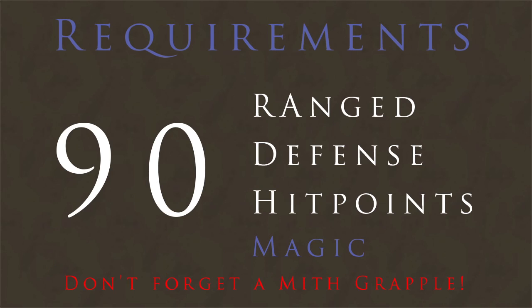My recommended requirements are 90 Range, 90 Defense, 90 Hit Points, and 90 Magic. You can't actually melee anything in the Armadyl encounter, so Defense is just for defense. Magic actually helps your magic defense — apparently two-thirds of your magic defense comes from your Magic level, so leveling magic as high as you can is definitely a bonus. Hit Points is self-explanatory, and Range is self-explanatory.